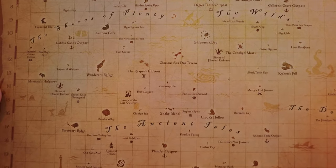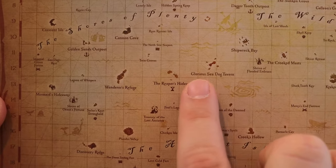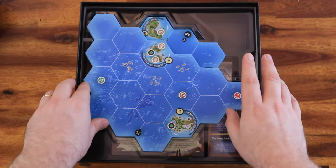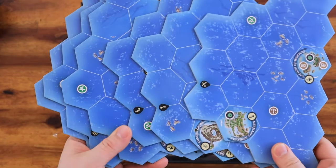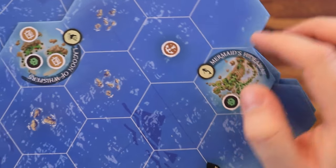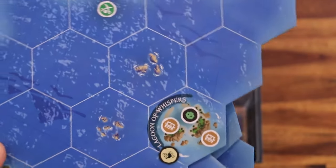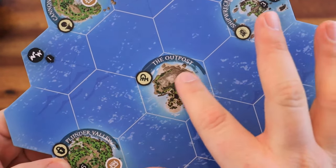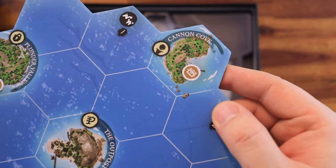Then we get the outpost board, which has all the outposts and islands in the game — it looks exactly like when I played the video game. Right after that we have the game board sea tiles; there are a total of six of them with locations on the sea and on specific islands. And here we have the central board with the outpost, shipwreck bay, and so on.